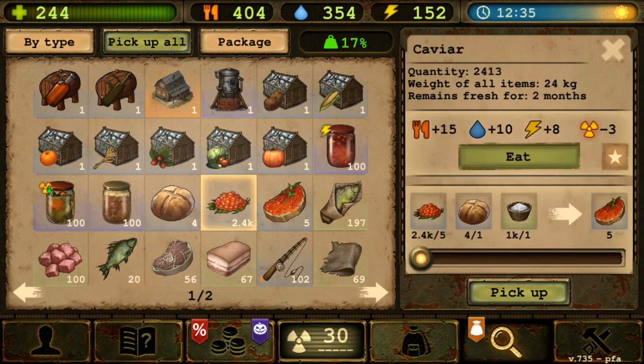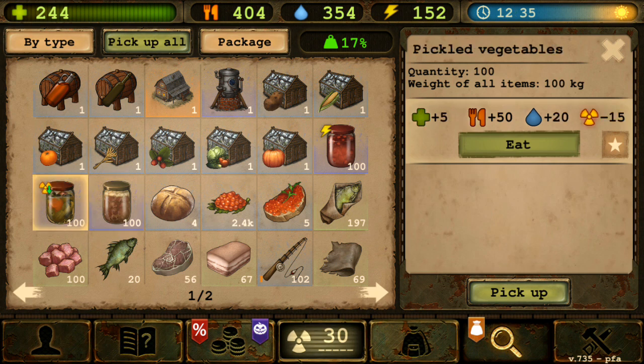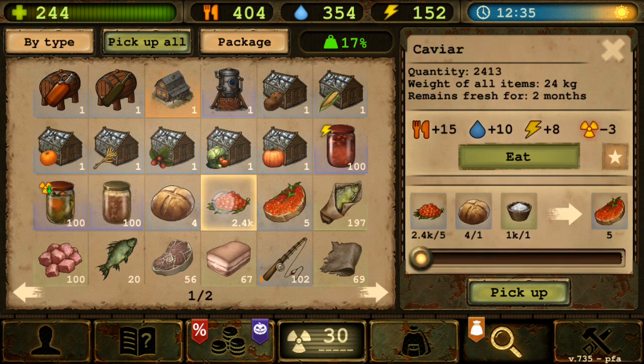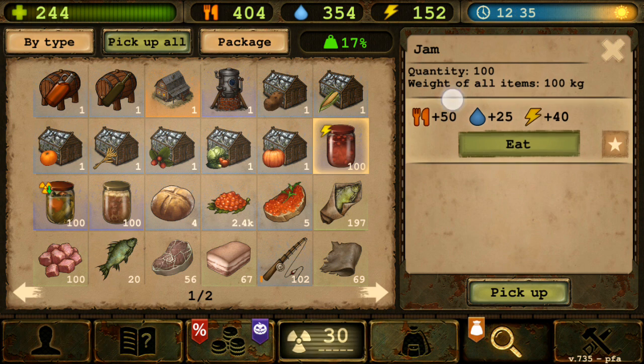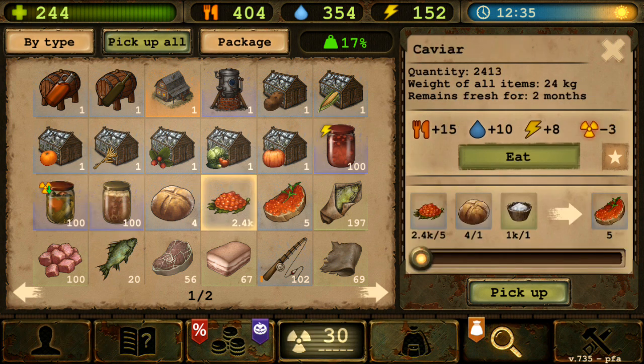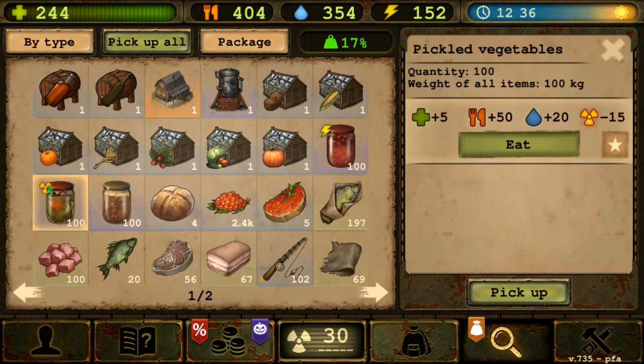The solution I'm asking for is something like: fish, caviar, salt, and water combined to make a preserved food item. I feel like that would be a great addition. Since caviar already reduces radiation, the new item could give maybe 50 food, 40 water, 15 energy, and minus 10 radiation.